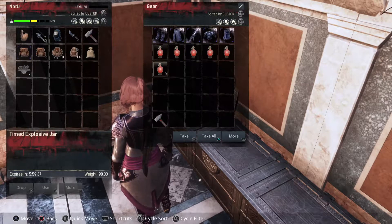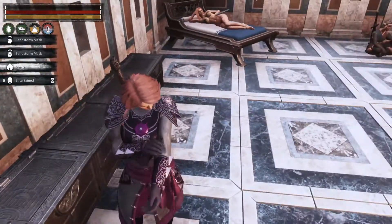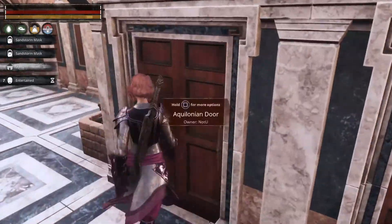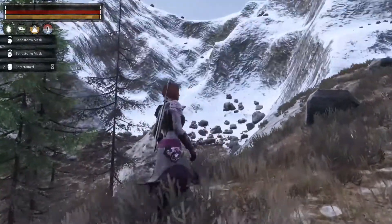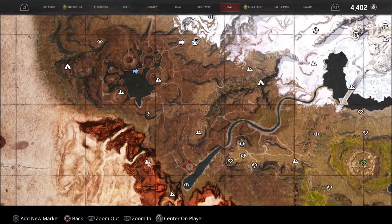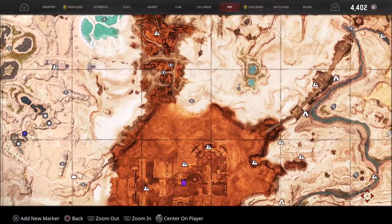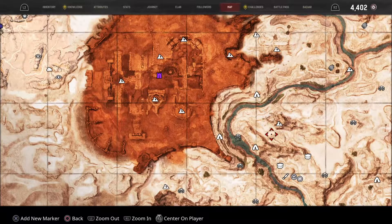I managed to survive the purge, but I've started keeping NPCs up here to be safe. This is my supplies for going out: Godbreaker, which has great cold protection, and explosive jars, because you have to blow the outside layer off of the star metal in order to mine it. There's so much iron ore in the area that you can just use it to mine iron ore.